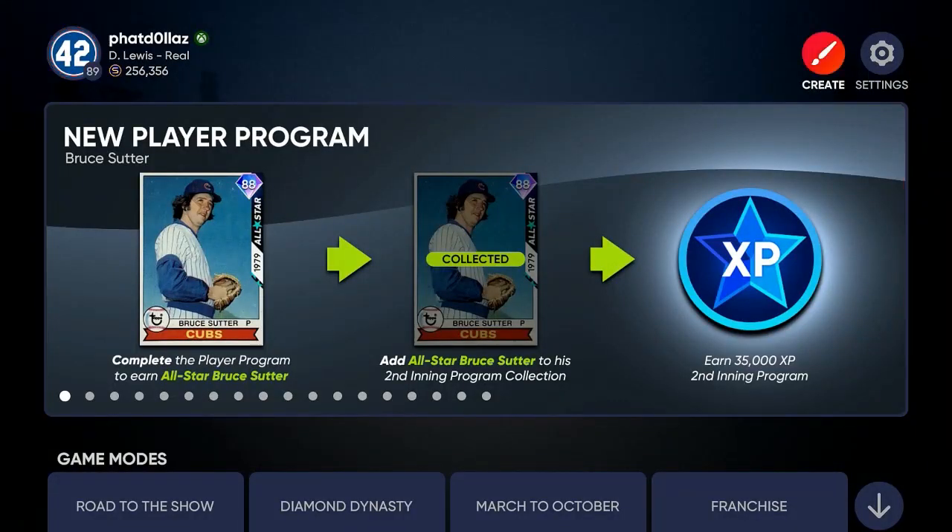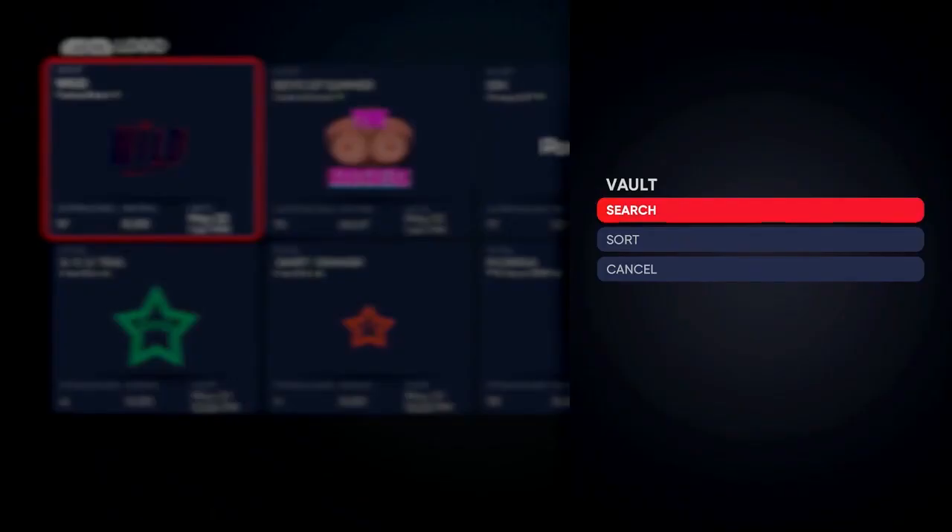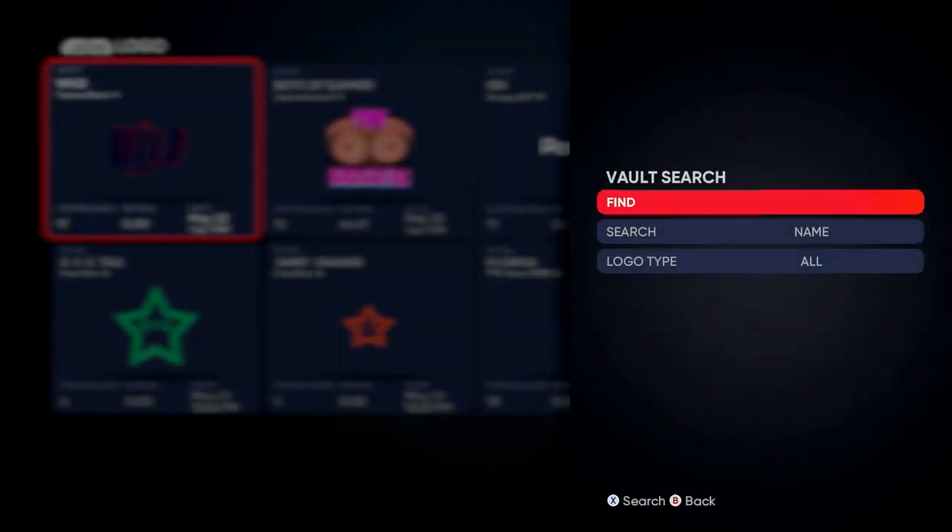So the second method you want to do: come up here to Create, go to Vaults. Once you get into Vaults, you're going to see all this stuff pop up. Push X or Square and go to Search. We're going to do the roster glitch, and this is what I use for my created player — he pops up as a 98 overall in-game with all boosted stats.